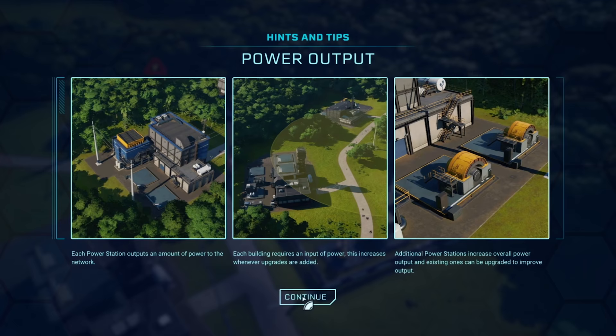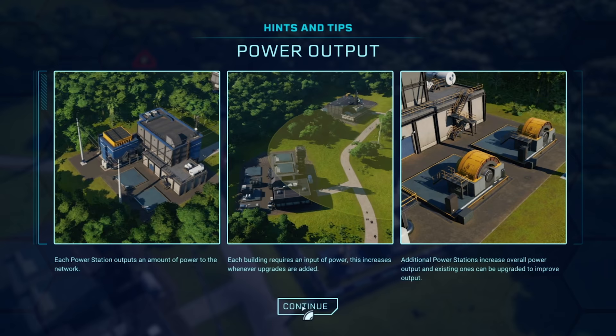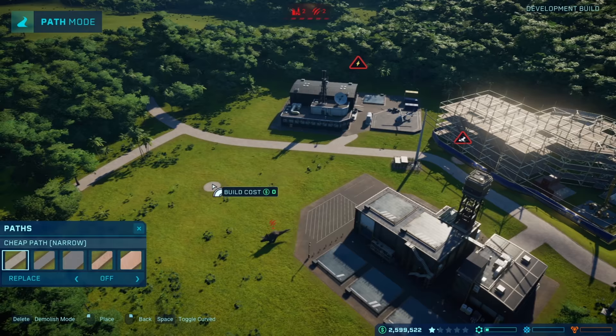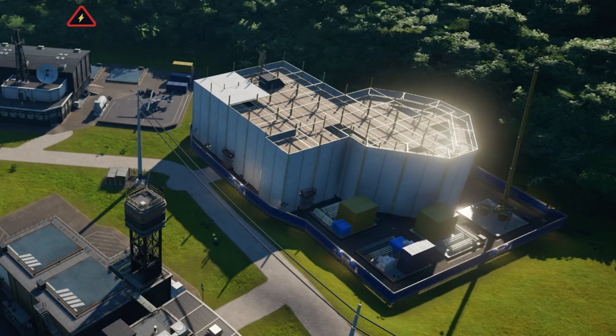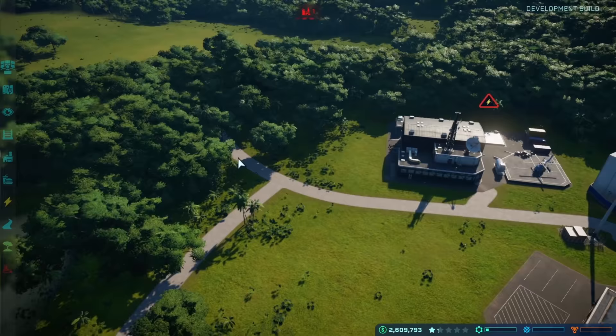For now, we've got to build the ACU center, which is going to allow us to have helicopters deployed in order to tranquilize the dinosaurs and, of course, move or transport them. Each power station outputs an amount of power to the network — each building requires an input of power, which increases whenever upgrades are added. Additional power stations increase overall output, and existing ones can be upgraded as well. We'll connect a path here to make sure it can be operated properly and wait for that to be built.